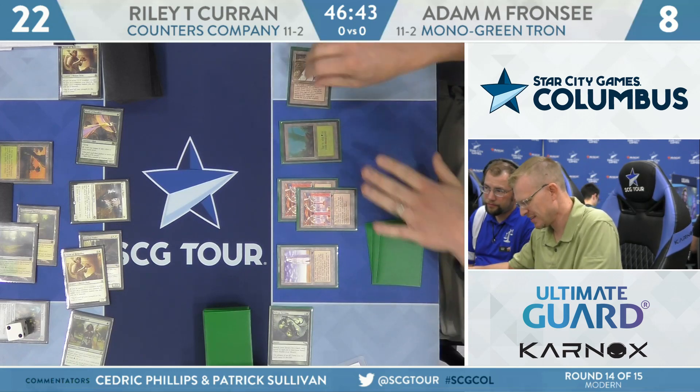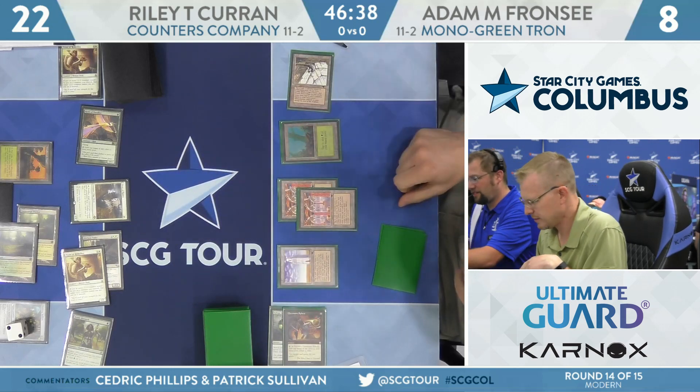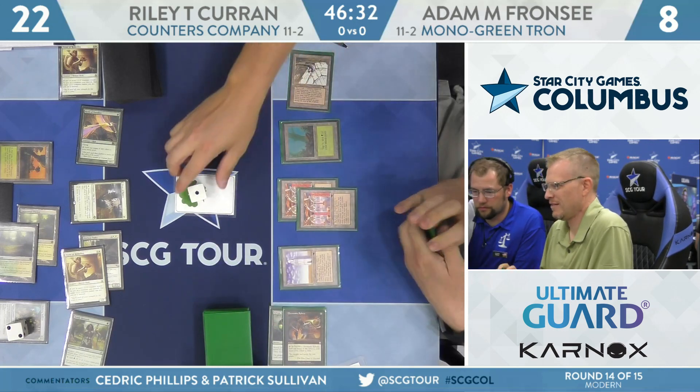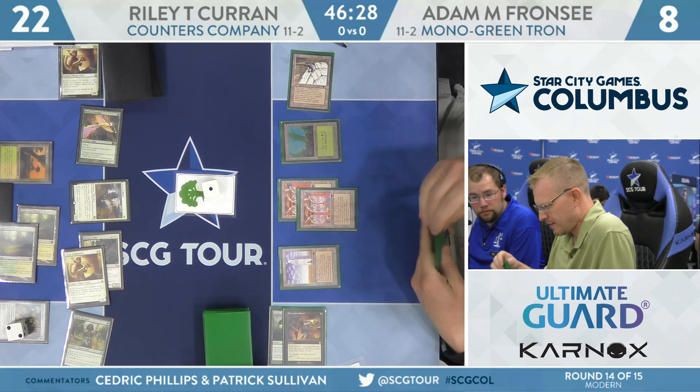Access to 10 mana this turn for Adam. He'll start with the Sphere, crack the Sphere, having a green mana floating. We came for the sweat. Make yourself work for it.